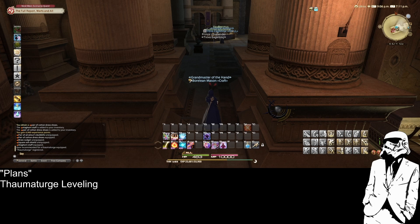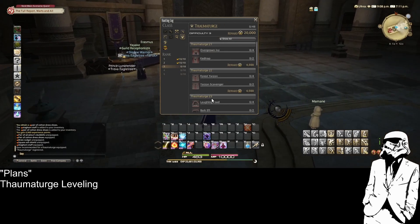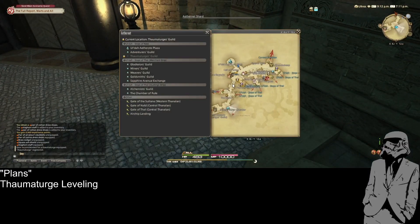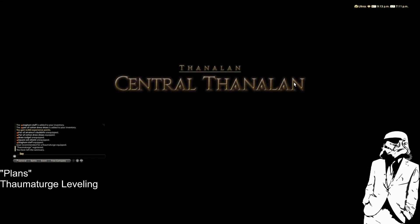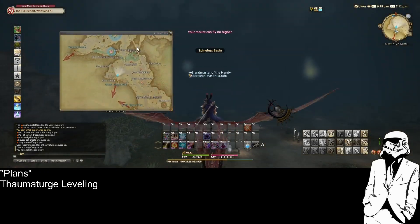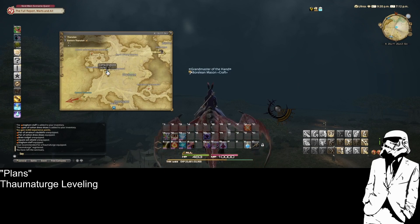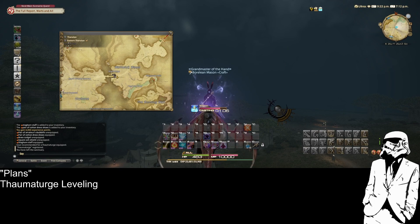Western Thanalan's gonna be too high level. Let's go ahead and do the Eastern Thanalan ones. Wellwick Wood. There's three in Southern Thanalan that I'll do next, and I don't think I'll be high enough level to do the ones in Western Thanalan, because it's over by Cape Westwind and the Footfalls. I'll go ahead and teleport to Camp Drybone, and then Wellwick Wood is over here. I'll fly over there.